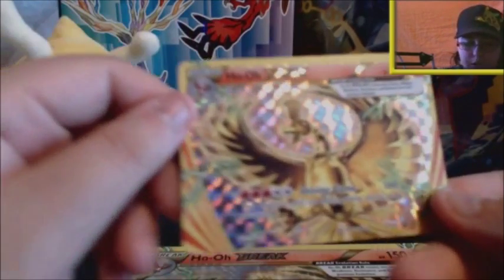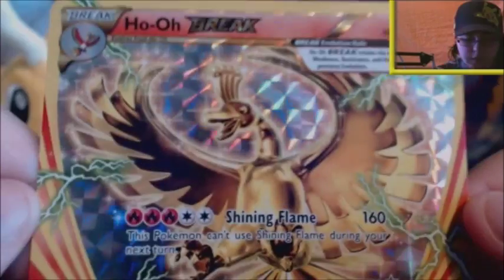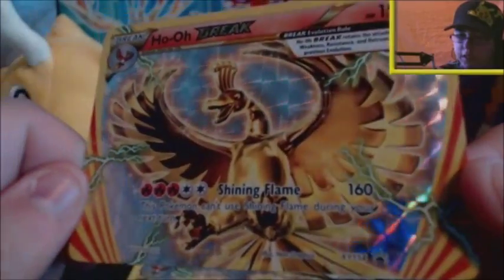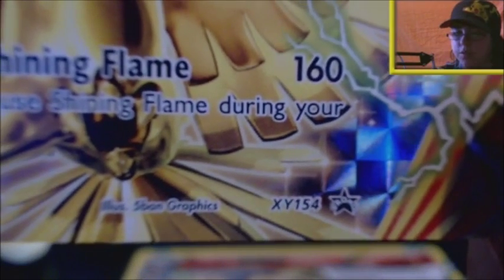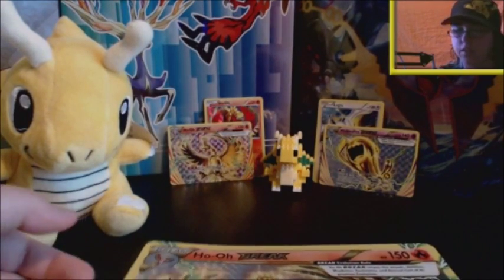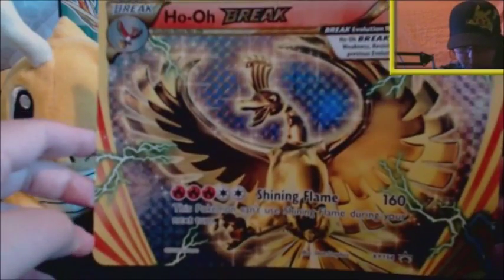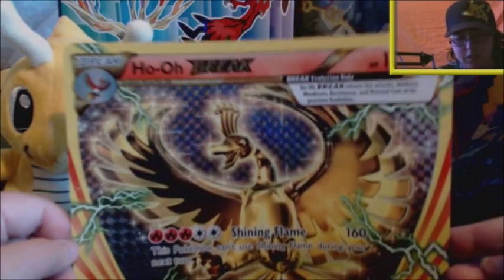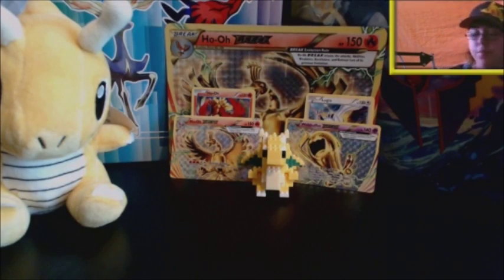And of course we have the Ho-Oh Break, which I really love. I love Ho-Oh Break — I think they look amazing in gold. I don't think it's a great card to play for the TCG, but it is just such a cool card. I love the foil on the Breaks, I love everything about them. The promo number for this one is XY 154. And of course we also have this beast of an XY promo 154 — a card approximately six times the size of a standard card. Those are the promo cards.